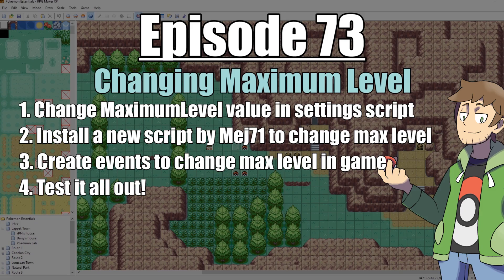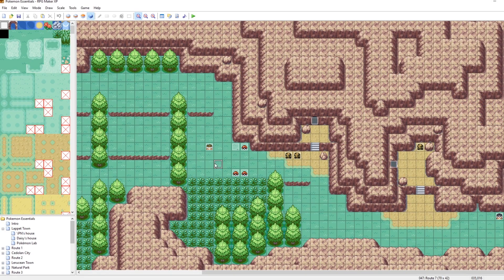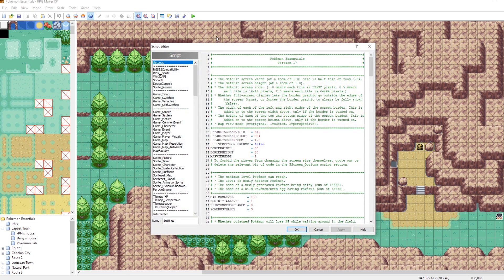So with all that said, let's get into it. What I've got here is just Pokemon Essentials. I'm on Route 7 like I like to be, and the first thing we want to do is we just want to go into our script editor here. In the Settings script, we can scroll down, and right here is the maximum level of our game. What we could do is we could increase this.